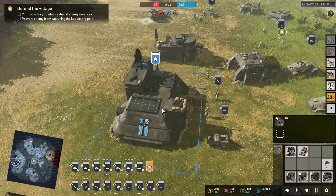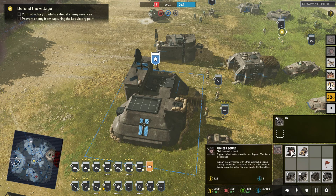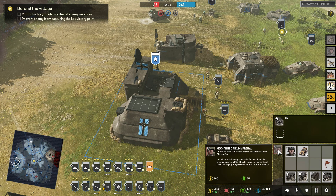First up, we have the German HQ. In this building you're going to be making Pioneer squads and you're also going to be making Kettenkrads. You also have the Mechanized Field Marshal, which will unlock Advanced Tactics Upgrades and Panzer Division CQ. It'll unlock loads of things for your Grenadiers — you can get M24 stick grenades, Armored Scout cars, deploy Riegel Mines, and the SdKfz 251 half-tracks.